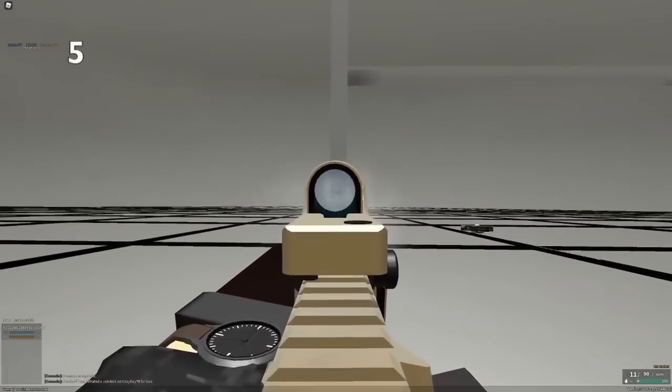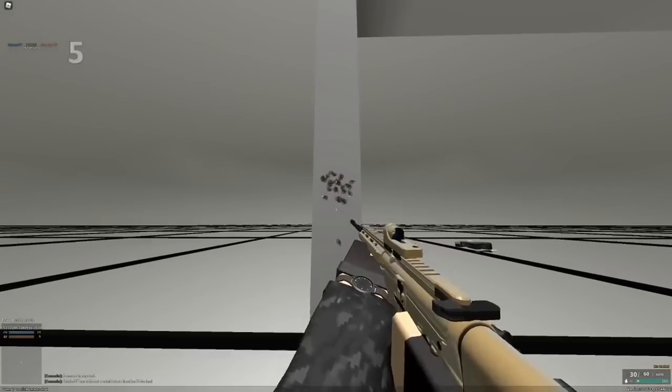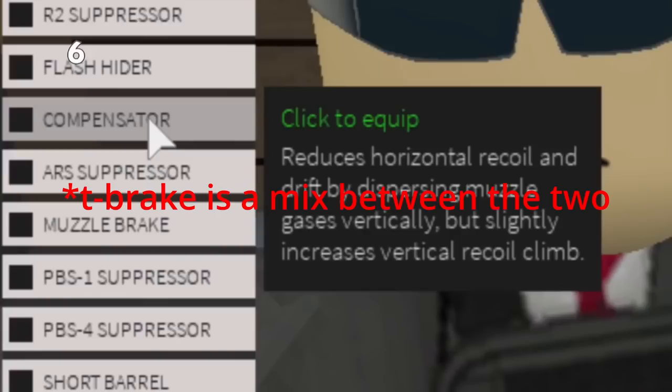Guns in this game only have initial kick. After that, they have RNG and it's just all over the place, which you cannot really control. Muzzle brakes decrease your vertical recoil and increase your horizontal recoil, whereas compensators decrease your horizontal recoil but increase your vertical recoil. Keep this in mind when putting compensators or muzzle brakes on your gun.